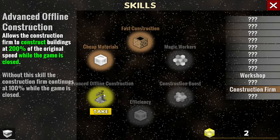Skills! Fast Construction increases the construction speed of all buildings by 20% for each tier in the construction firm — yoink! Advanced Offline Construction allows the construction firm to construct buildings at 200% of the original speed while the game is closed. Without this skill, it continues at 100% while closed — yoink!